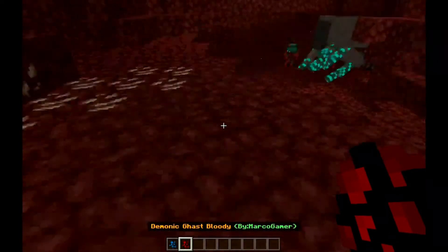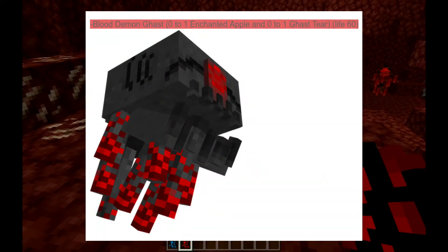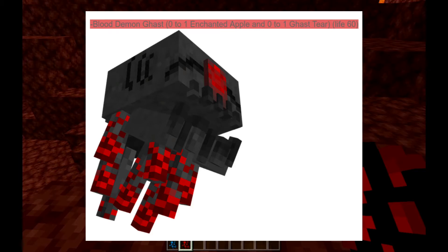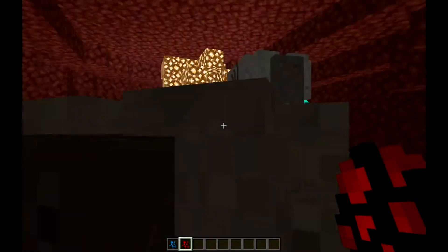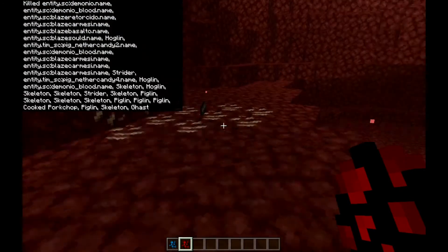Next up is the Demonic Ghast Bloody, which is the red one. It gives zero to one enchanted apples and zero to one ghast tears. It has a health of 60 hearts. Let's kill them!